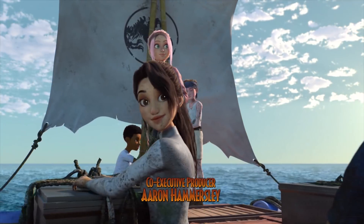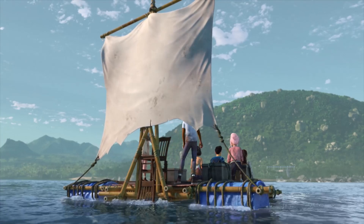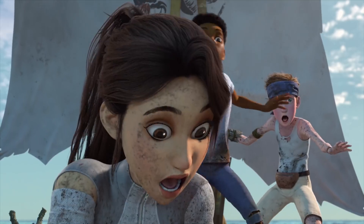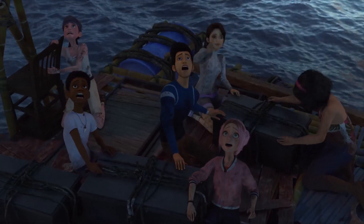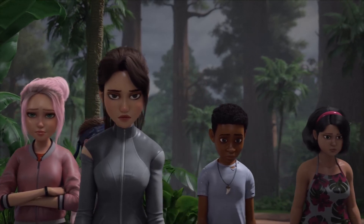Season 3 opens with the campers making an escape attempt from the shores of Isla Nublar. It all looks good — they're on a homemade castaway-style raft, excitedly anticipating the journey ahead. Suddenly, and very conveniently for the story, a rogue wave throws them back to the shores of the island, destroying the raft and their hopes of escape in the process. The campers are back to square one.